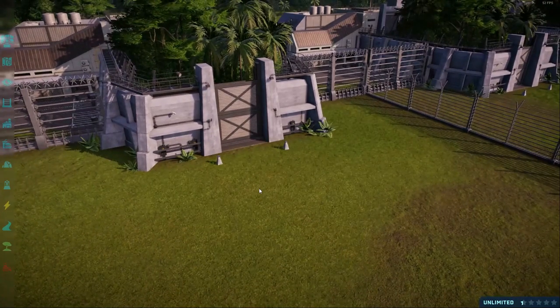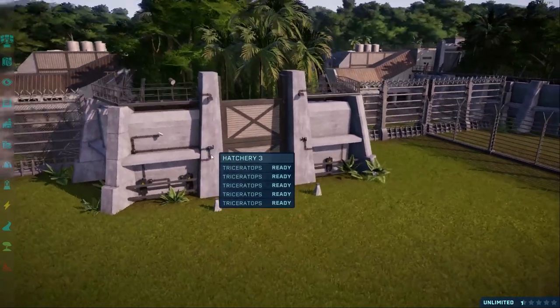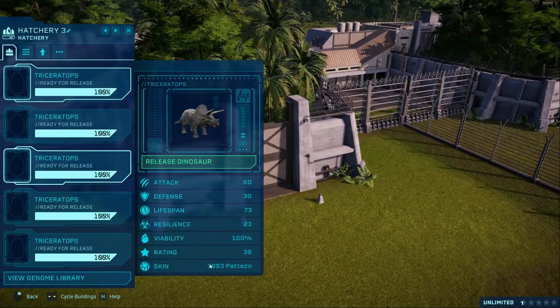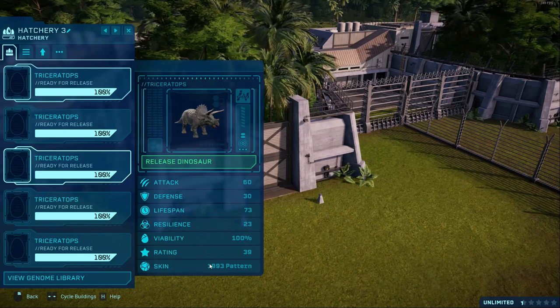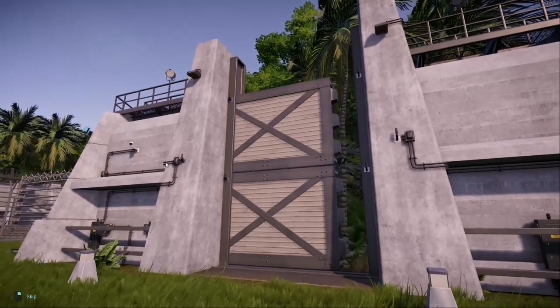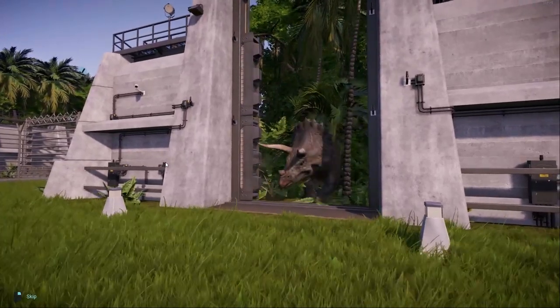Hello everyone, we are back on Nublar in Return to Jurassic Park and we are going to look at all of the Triceratops skins that have been added to the game. During my playthrough I've only seen the standard skin, which is the 1993 pattern, which is a real big step up from the skin and model we used to have in the game. So I'm just going to release that one for starters.